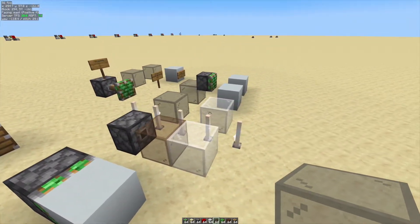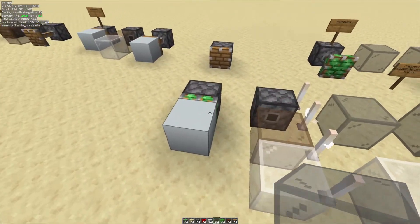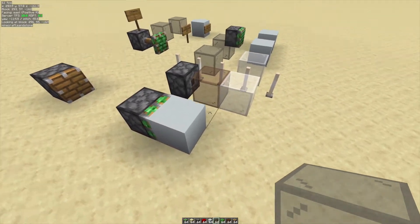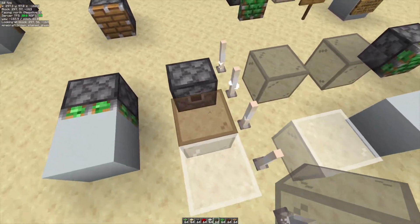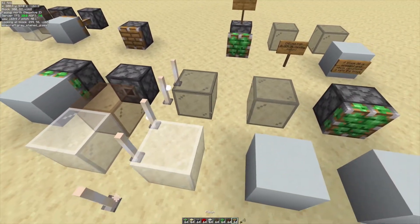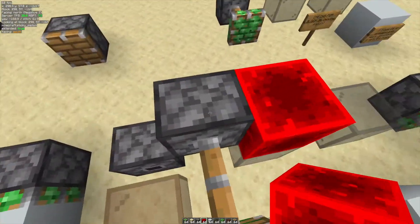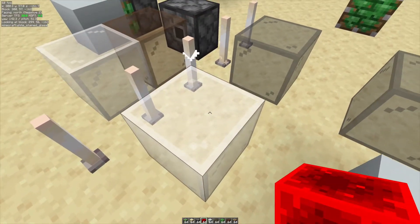This is the entire life cycle of the piston dropping the block. On this side of the end rods, the piston is powered. The piston starts extending and it creates block 36 of the piston head and the block it's going to move. Still powered. Now passing the end rods, it's no longer powered, so it actually instantly finishes the extension. There's one more phase where it's fully extended, because it instantly finishes extending and now it can start retracting. There's still the block 36 here, because it didn't finish that yet.